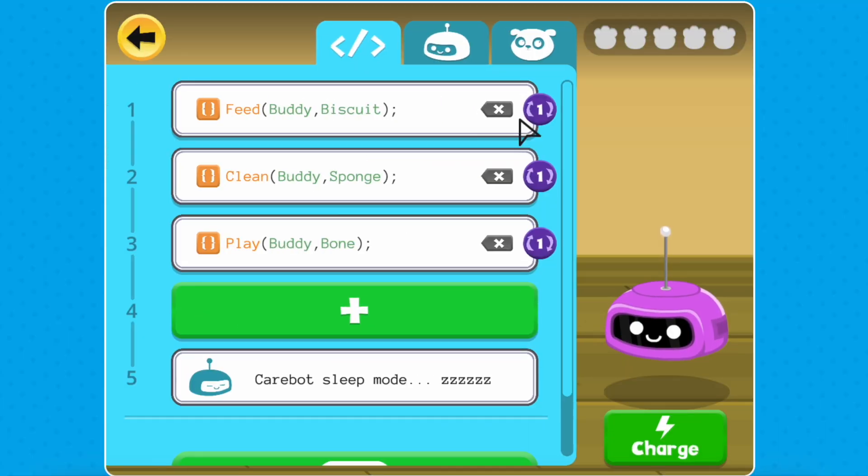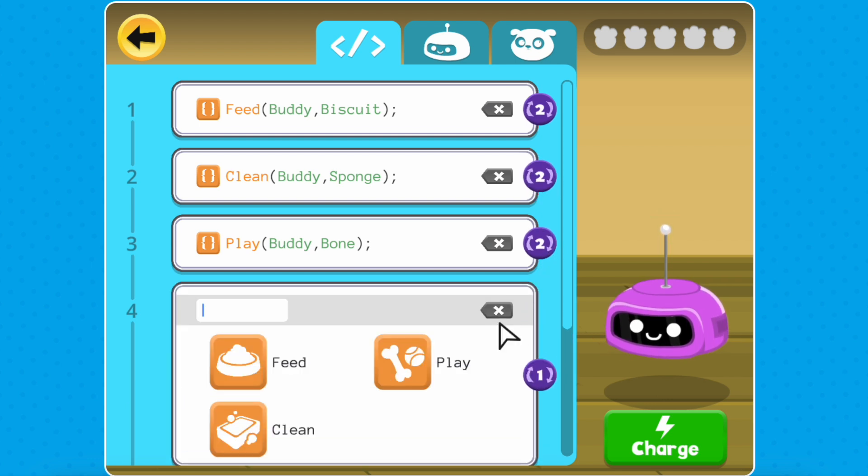As your pet grows older, you'll see them get bigger, and they'll need more frequent care. That's when you'll learn about the loop function, a way to repeat actions without writing the same code over and over.